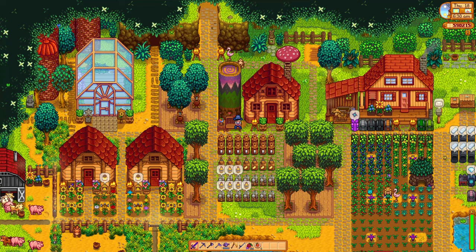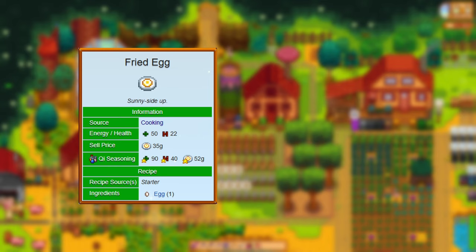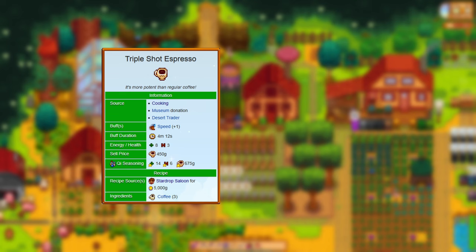Starting off with the fried egg — the only recipe known to the player upon creating a new save file. For that you only need one egg. The triple shot espresso recipe is only available at the Star Drop Saloon; you can buy it from Gus for 5,000 gold. You need three coffees to craft it and you get a plus one speed buff.